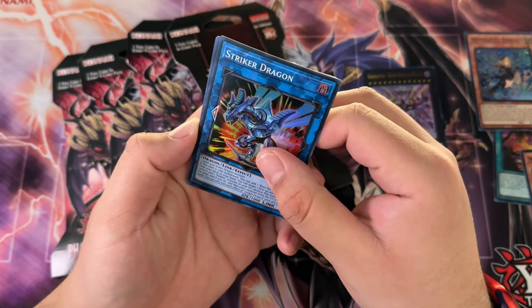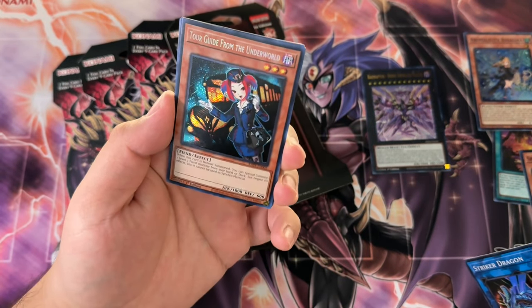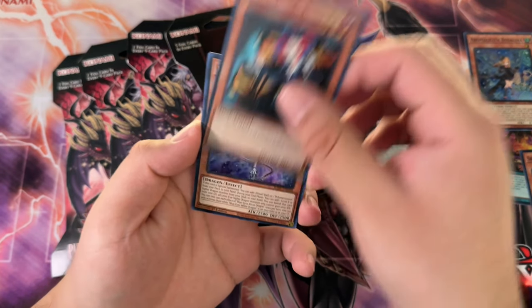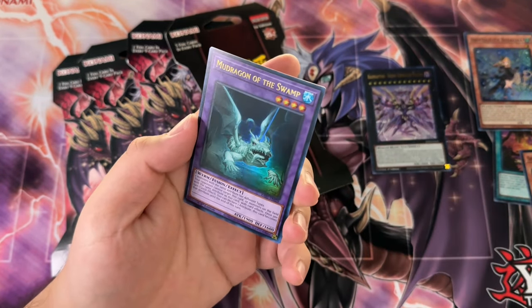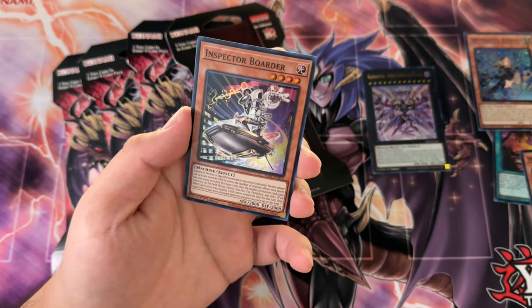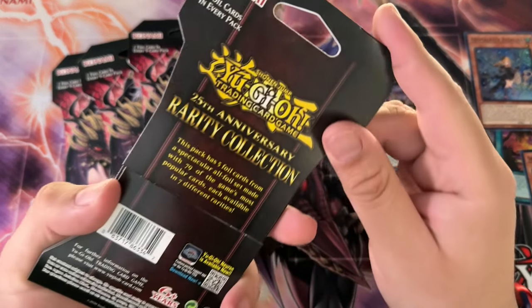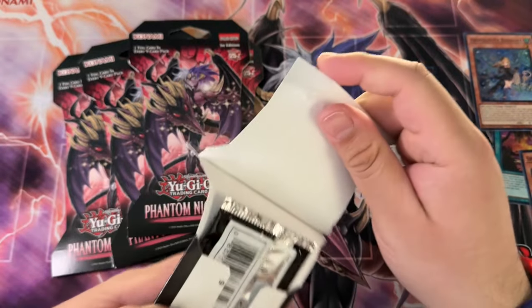Striker Dragon. I don't think we got a Quarter Century Rare — I don't see anything too shiny. We got a Tor Guide from the Underworld as a Secret Rare, not a Platinum Rare. And then we got a Blue Eyes Abyss Dragon — hell yeah. A Mud Dragon of the Swamp, and Specter Border. That one was kind of a dud, I'll be honest. Why is there so much glue on these?